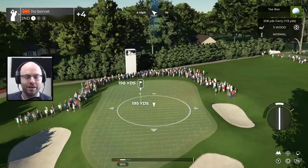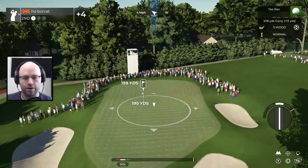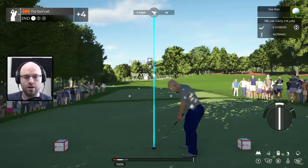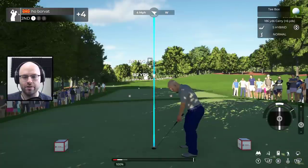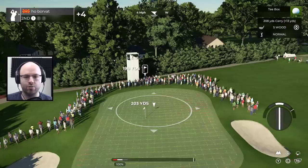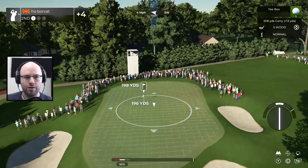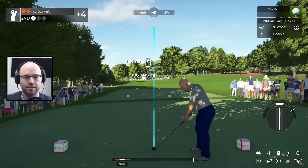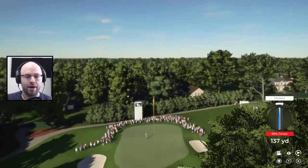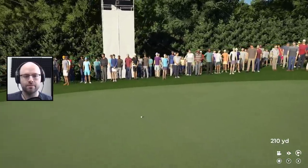So we got a par 3 here. We can make this happen. If we land it like this, it's no good — it's going to bounce too far. Maybe we want to go 5 hybrid. If we go with super backspin on the 5 wood and take it down to like 96 power, I think there's a chance. A hole in one would go a long way right now. Perfect swing, 98% power — it's going to go too far. I should have clubbed down, but it's a much better stroke.